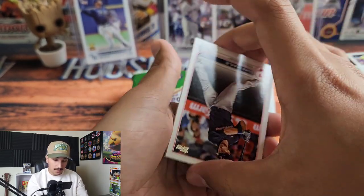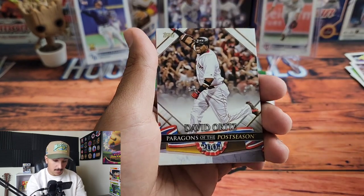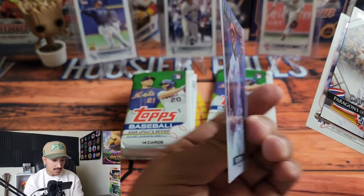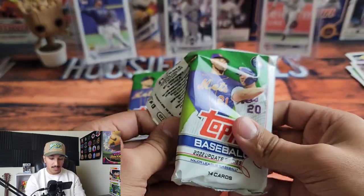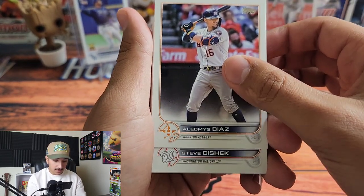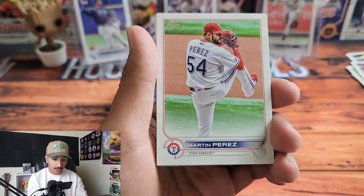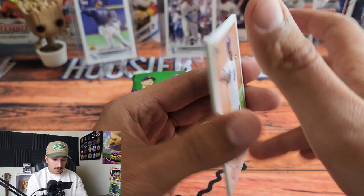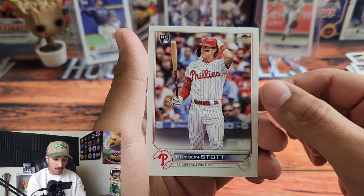Julio Rodriguez is up on the stand. We have Eloy Jimenez, Montero, Luke Maile, JP Feyereisen, Al Thomas Rookie Debut, a Paragons of the Postseason David Ortiz — cool looking card — Albert Pujols All-Star Game, and a Reed Detmers rookie. Already have three top rookies. Still looking for Bobby Witt Jr. We have Alamos Diaz, Steve Cishek, Oscar Mercado, Martin Perez, and a nice Ozzie Albies and Juan Soto rivalry card.